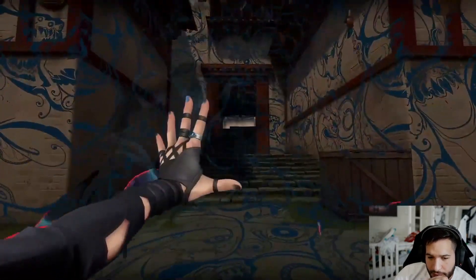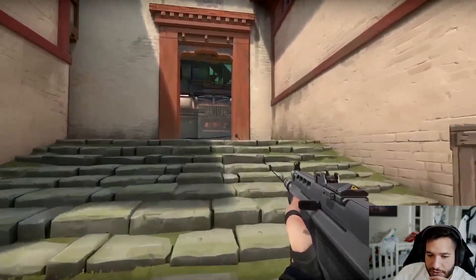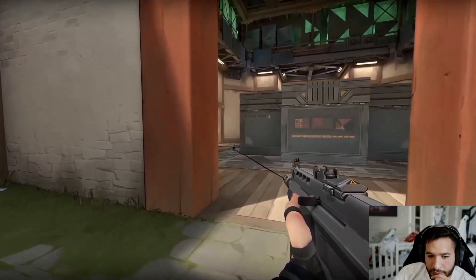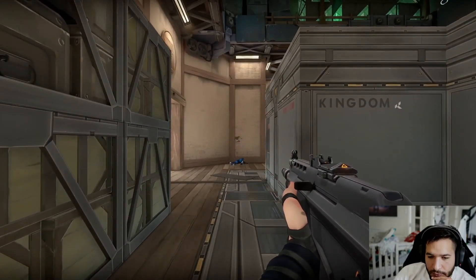So we got to see Fade's ultimate. It leaves a trail that you can find people with. All her abilities combined with this trail thing — you guys are going to be able to see in the rest of the video.